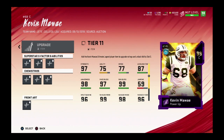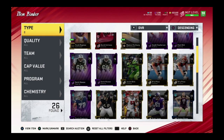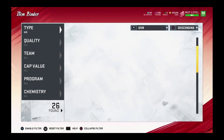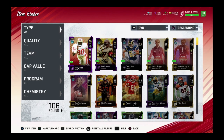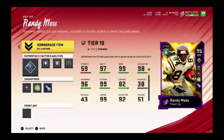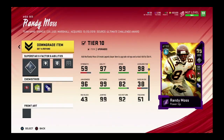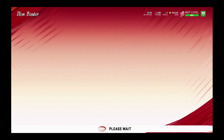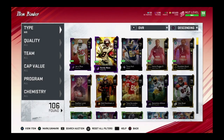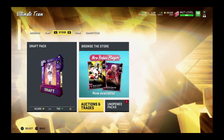This Mawae card looks really really good. He'd honestly be the only card besides Randy Moss I'd use a power pass on. Let me show you how I got Randy Moss for free. As you can see on the top right I am level 99. If you revert your tier 10 upgrade for a full refund, you receive a 99 overall power pass — that is what I used for Randy Moss. Very easy, very simple.